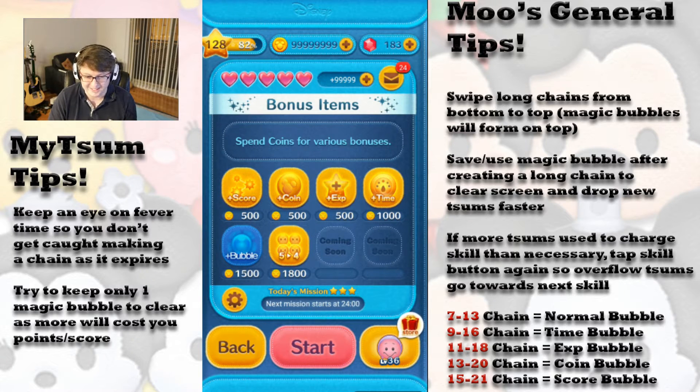That's going to kill your score with Little Oyster. The other tip kind of revolves around this principle as well — you don't want to have too many magic bubbles at the bottom of the screen, because they take up too much space. When Little Oyster generates more little oysters at the bottom, if you have too many magic bubbles, there's not going to be enough of him to recharge his skill instantly, and the chains are going to be shorter, thus reducing your score.